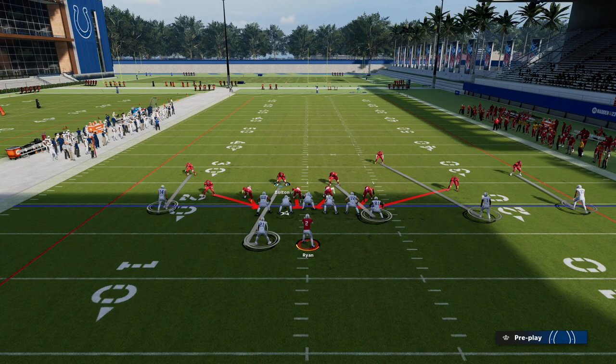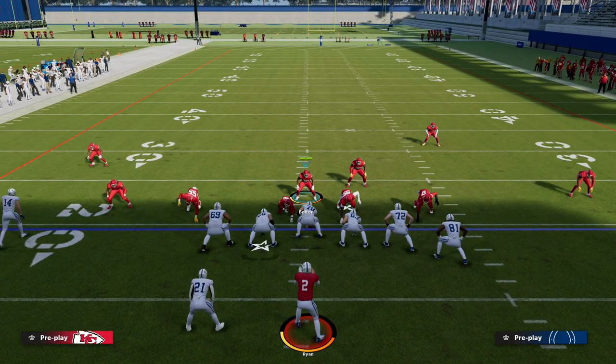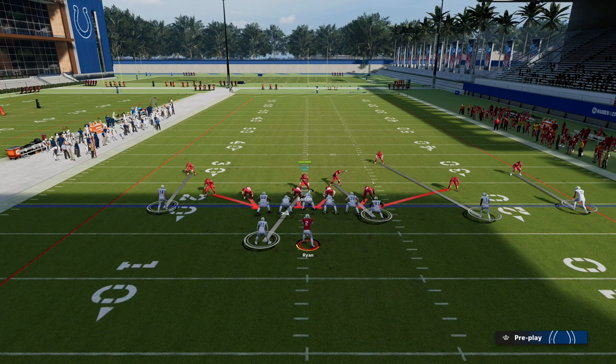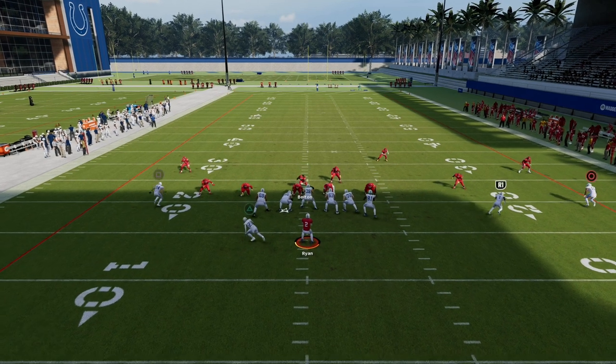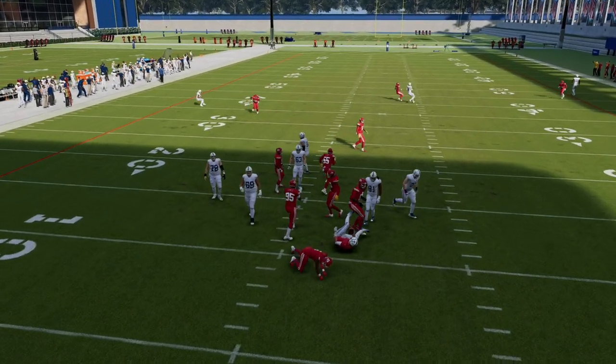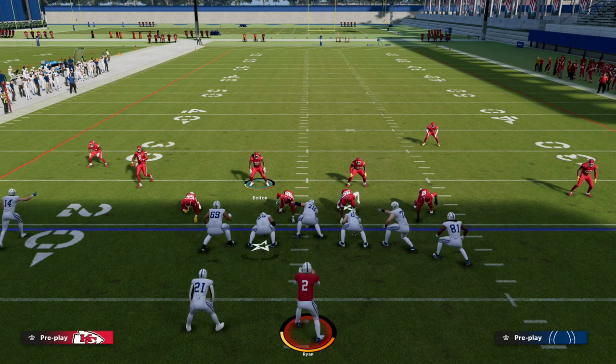The beauty of this defense is — let's say they block a tight end. Once they block a tight end, the cover zero will basically auto-correct itself, and what you'll see is we get a free robber over the middle of the field, just like you saw right there. So the coverage really works well off of itself.